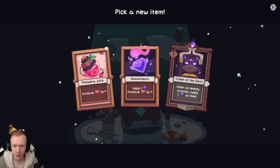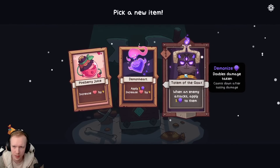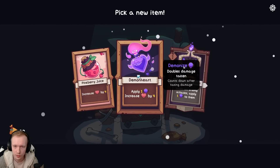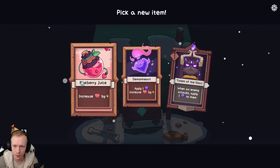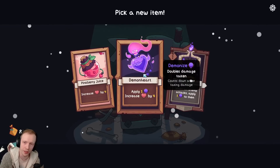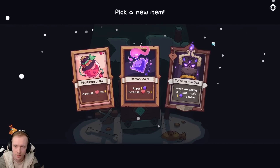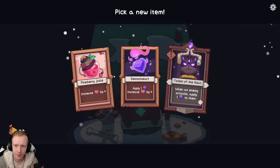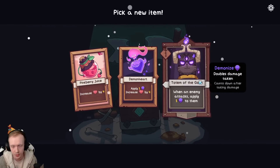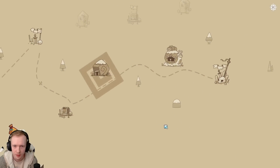What do we got? Something useful? When an enemy attacks, apply one demonize to them and this absorbs a hit. Apply one demonize, increase health by four. So this you would put on an enemy on full health, make them take double damage. Totem of the goat - I don't know if demonize really synergizes with the poison thing we got going on. Maybe I just take the heal, though I don't love it honestly.